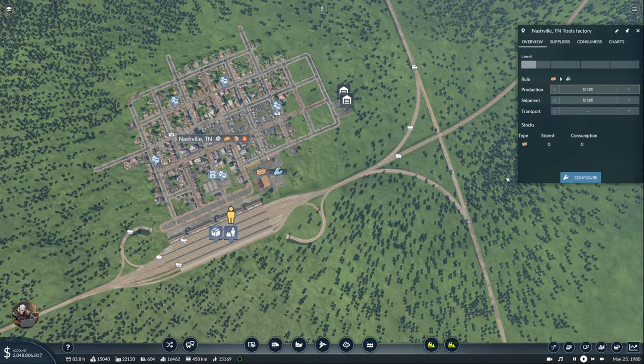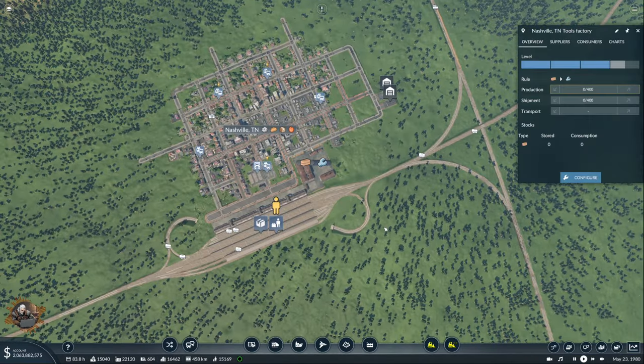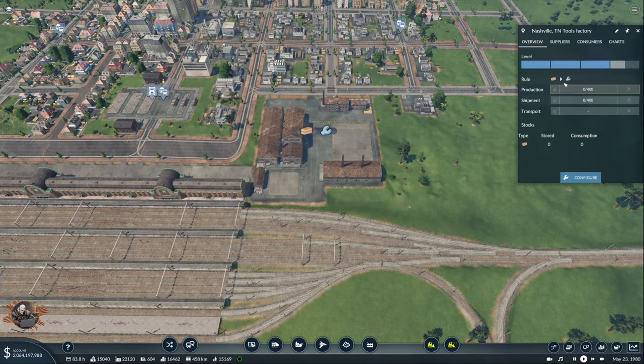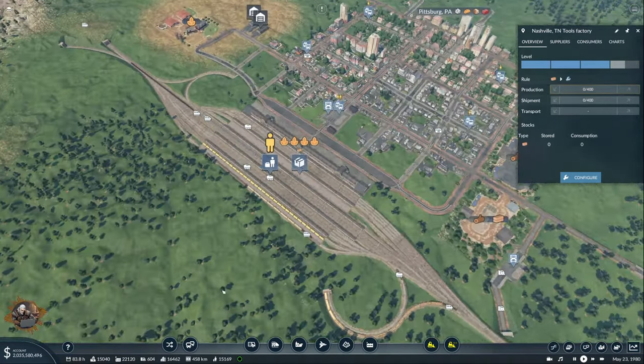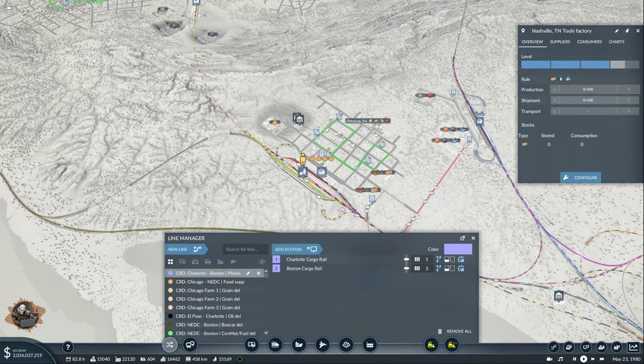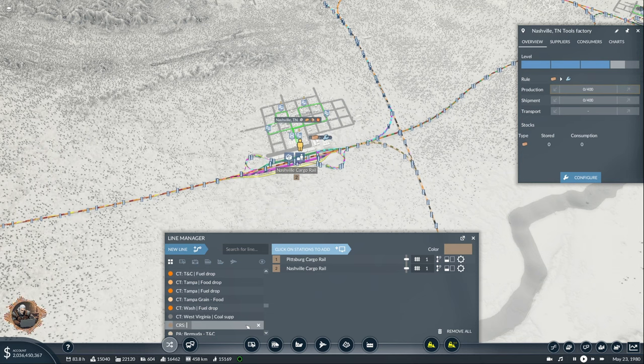By the way, let's configure it real quick. So auto upgrade is off and I want production level four, because I need it to ask for all the planks that it can ask for. Now we have a new line from Pete to Nashville, and it's going to be cargo supply. And Pete-Nash, that will be planks supply.